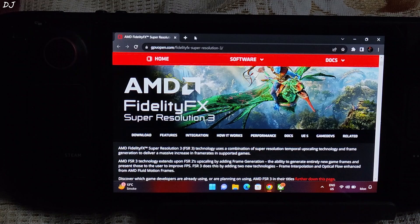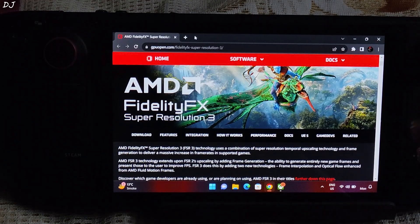Many game titles already support FSR version 1 and 2. I am not a fan of version 1 — I observed a lot of texture shimmering and ghosting around the character models. Version 2 was a big upgrade over version 1 in terms of image quality, with less ghosting.